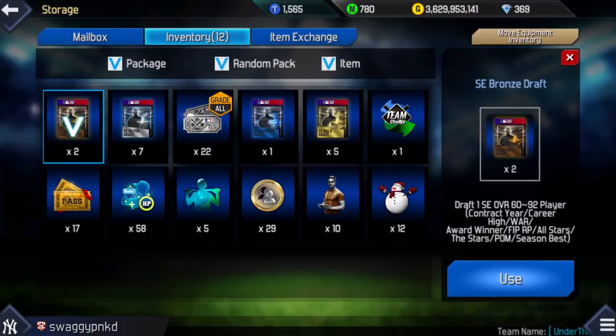Hey guys, it's Jay from Skullgaming Network. Welcome to another MLB Perfect Inning 2018 video, and welcome to this week's pack opening compilation. I believe this is the seventh one on the channel. Might not have as many packs this week, but I'm going to have a better mix of good packs — some platinum drafts, more gold drafts. Let's jump right into things starting with two bronze drafts.